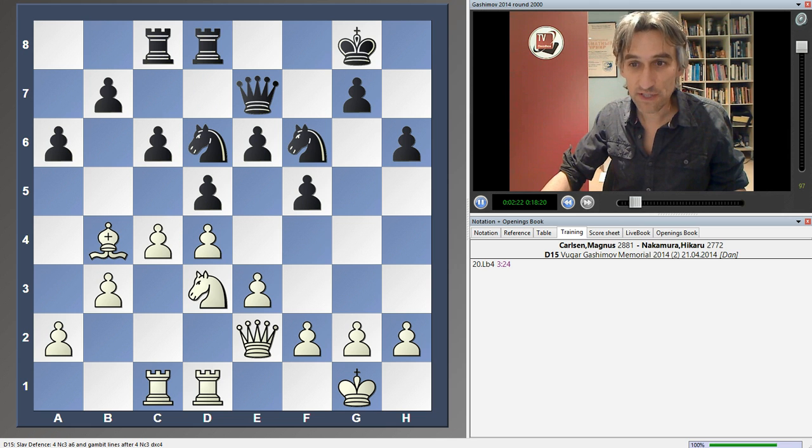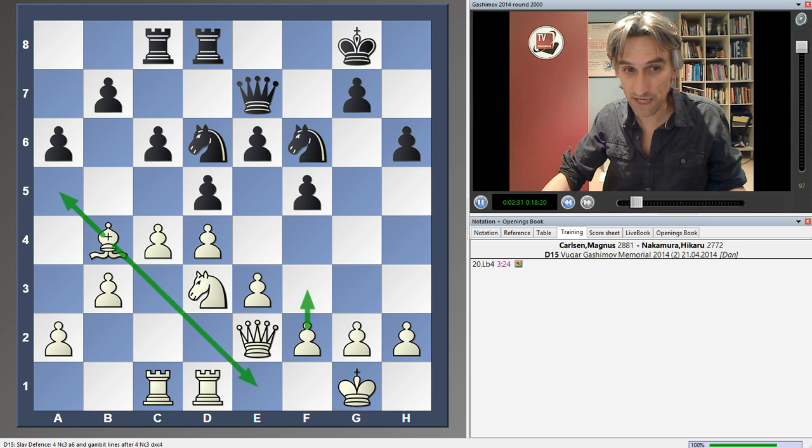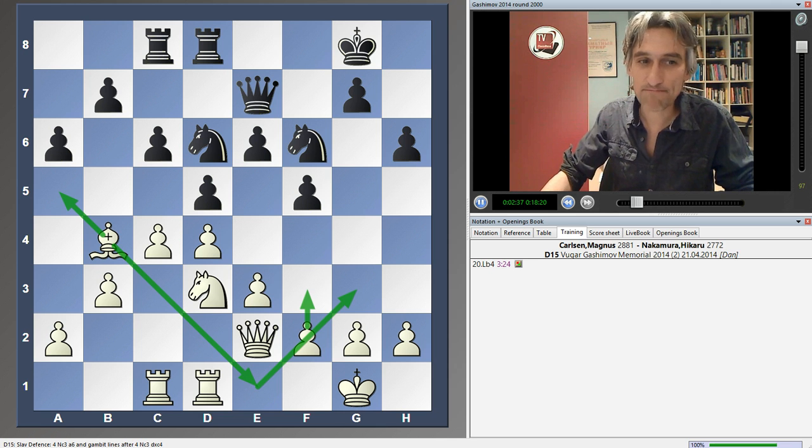And now, bishop b4 — this move I like very much. You can see maybe the bishop can come here, or it'll drop back and, after f3, come out to g3. So this bishop is starting to have an effect on the game.